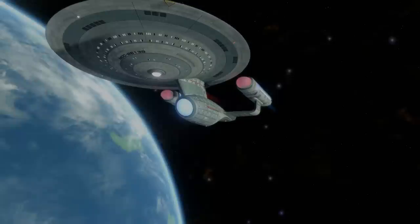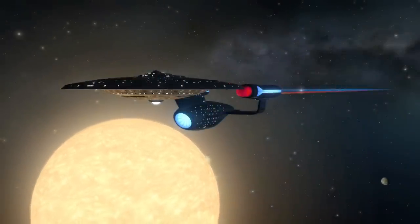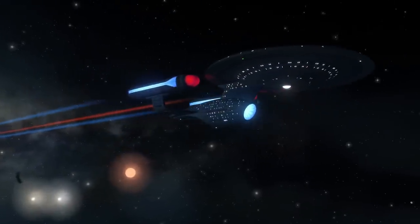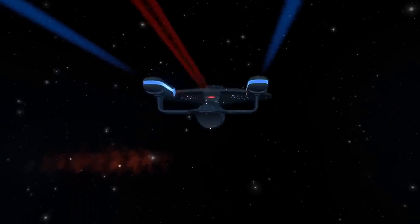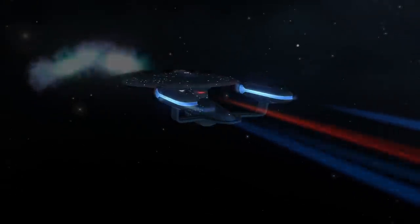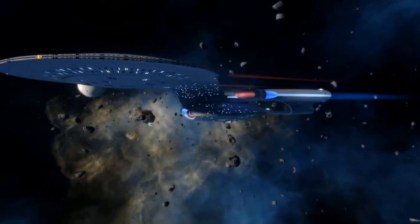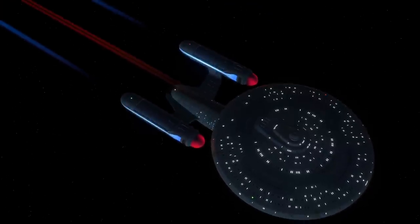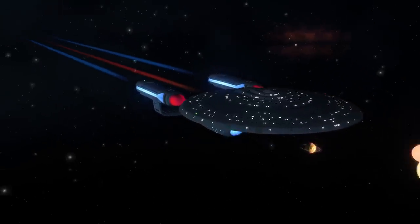Although individual ships would not last anywhere near as long, the line as a whole enjoyed over six decades of service, taking second place in longevity to the Excelsior and Miranda classes which preceded it. Complete speculation now, but I assume the line was dropped because the Excelsior was already a great background workhorse vessel for the Federation and the Galaxy was more than suitable as an Ambassador's replacement, so it was left in this middle ground of being too intensive to produce for menial tasks and not up to date enough to stand alongside the new Galaxy and later ships.